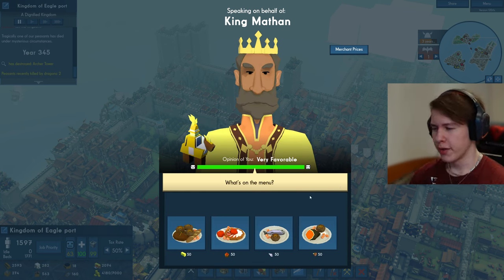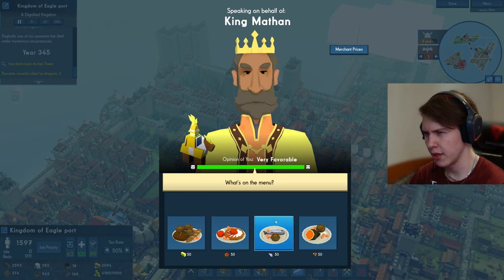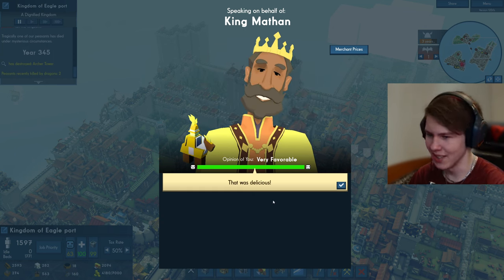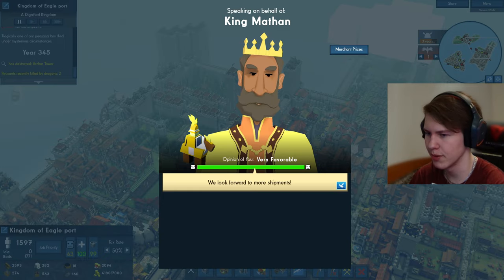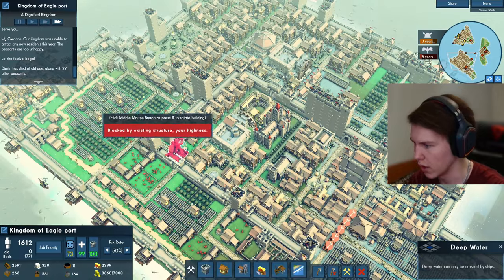What's on the menu? If I remember correctly, La Sierra liked fish maybe and Mathen liked bread. So we have bread and breadsticks. Wow, this is my favorite. That was delicious. Now on to business — could you send us more resources on your merchant ship? Which ones? We need iron. I will send you some, no worries. We need to bump up the happiness by quite a lot.